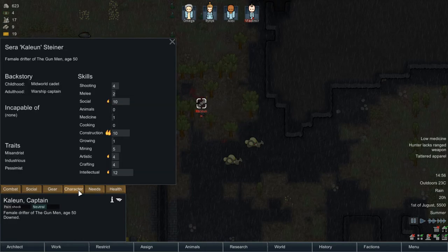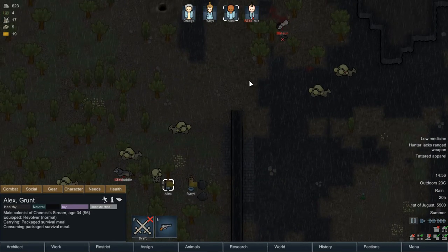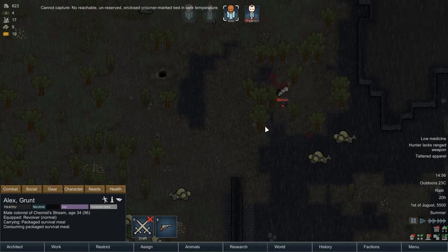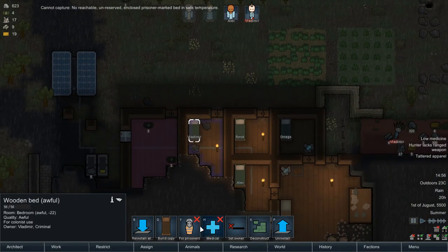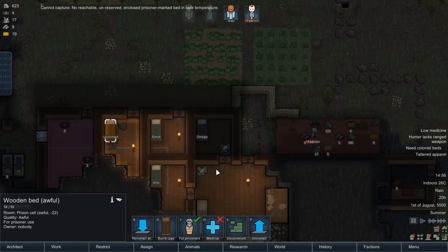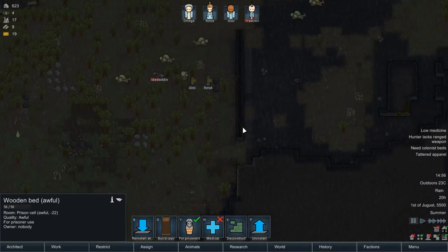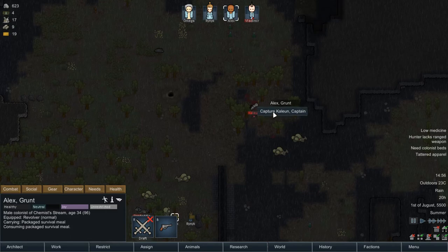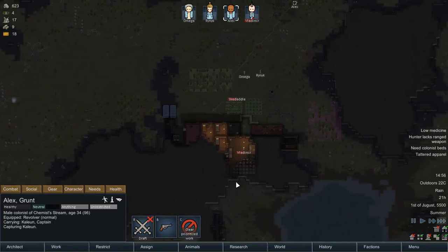Shall we rescue her? What have you got? He's having dinner. Capture - right, we need to make a prison bed. This will be prison for now. We could make another bed for somebody else - gonna have to share a room for a bit. Good capture!